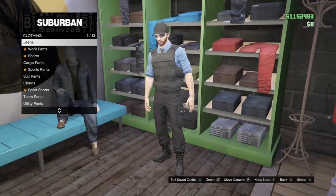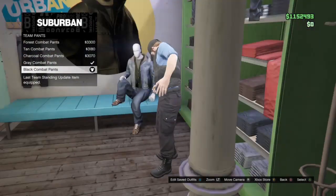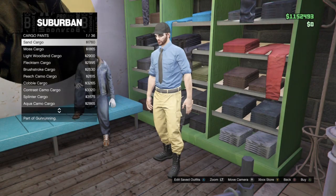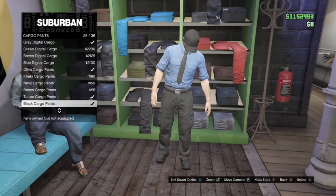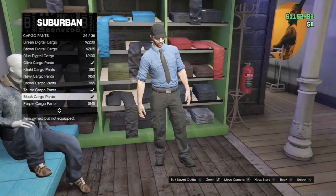Once you reach the pants section, you're going to want to head down to team pants and get the black combat pants. Now, a lot of people want to use cargo pants, and this is the reason why you can't — it is not compatible with the vest we are wearing, and that vest is a necessity for standard police officers. So make sure you get the black team pants.